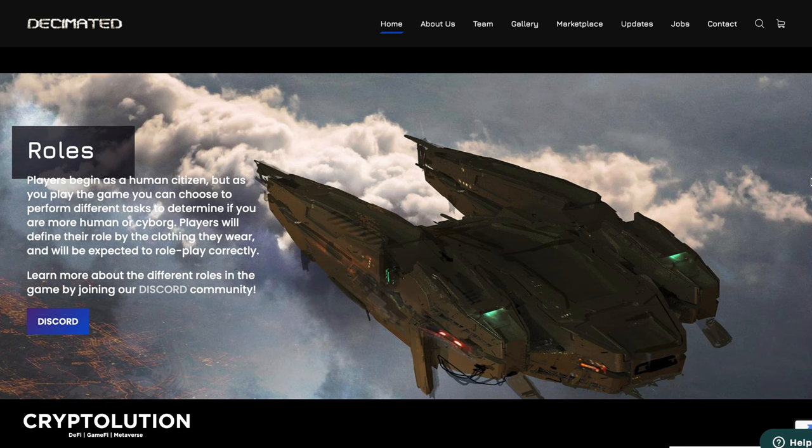What's up everybody, my name is Vincent, welcome to Cryptolution where we talk about everything under the moon in the crypto universe. Today is Thursday, May 19th, and we're going to be talking about Decimated. I'm so bullish on this game and the team making everything behind the scenes. I'm going to show you why the DIO token is such a good steal right now and why you should be stacking up and dollar cost averaging.